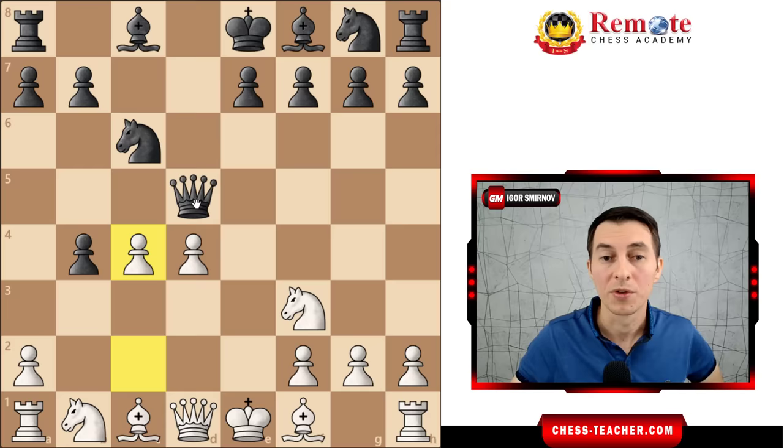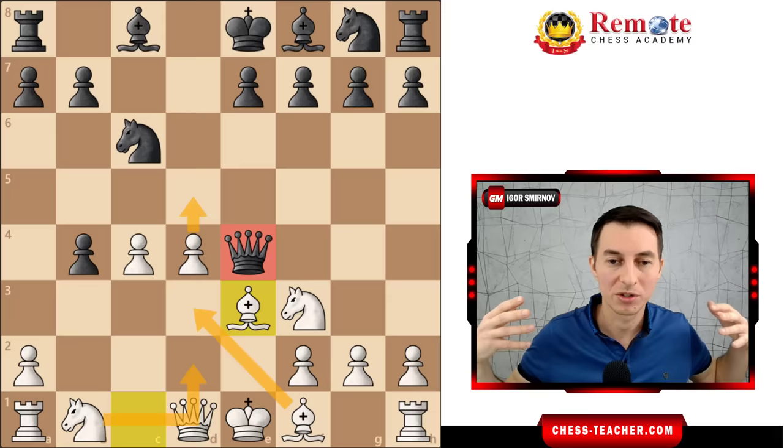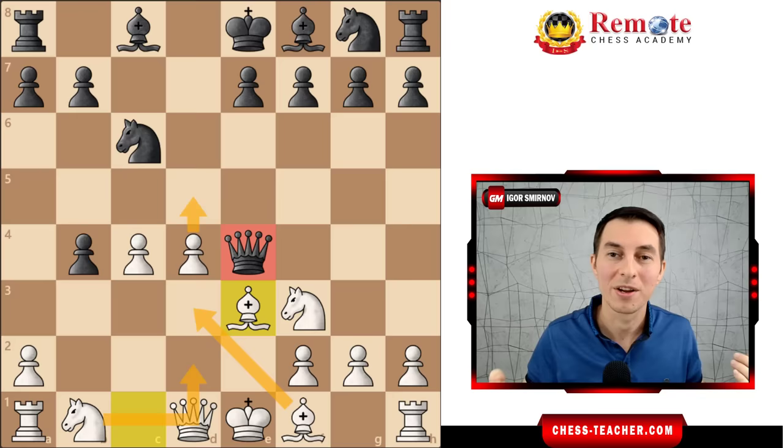Black decided to just remove their queen with a tempo and played queen e4, check to the king. White played bishop e3. And it may be hard to believe, but black is already on the brink of disaster, because d5 is coming. This queen also gives white extra tempos for moves like bishop d2, knight d2, or bishop d3. White's attack here is so quick and easy and natural, and there is really nothing black can oppose.